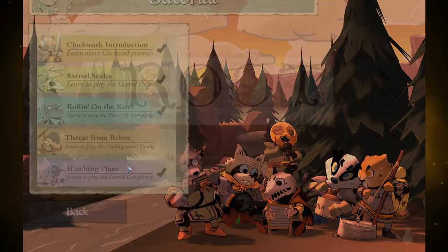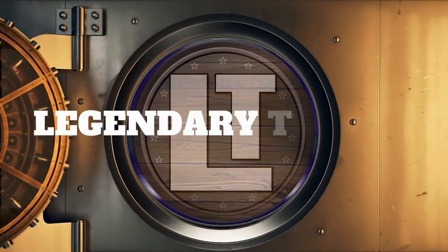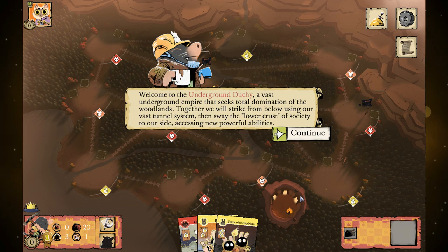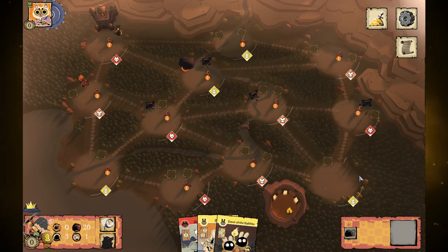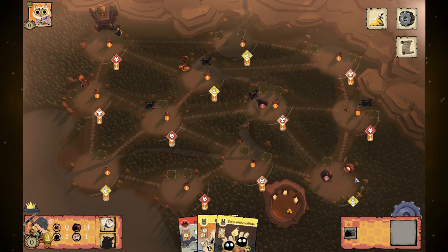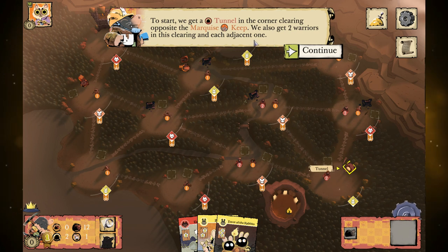Let's take a look at the Underground Duchy in the Root board game, The Threat From Below. This is a fun little faction. They begin in the opposite corner of the Marquis, and their goal is to build up their infrastructure to sway people to join their side, which gives them extra powers. You start in the opposite corner from the Marquis, giving you a chance to establish yourself. You get your keep opposite and also two warriors in each adjacent clearing.